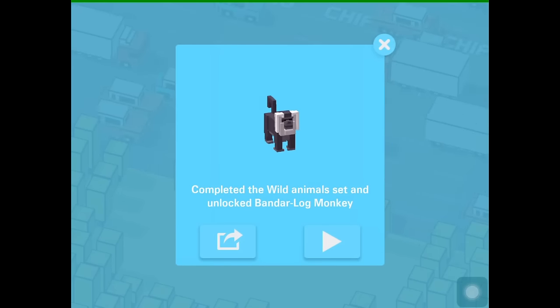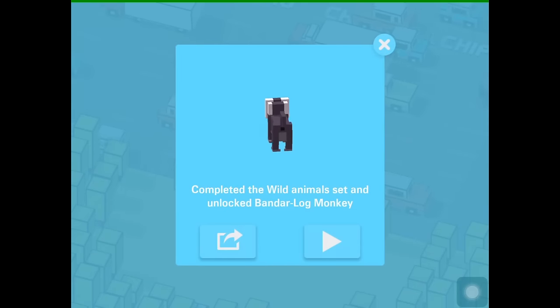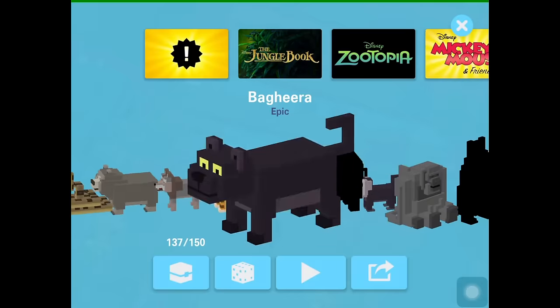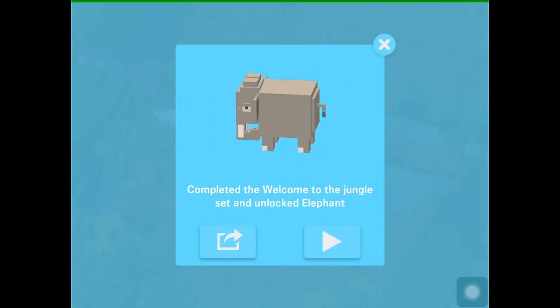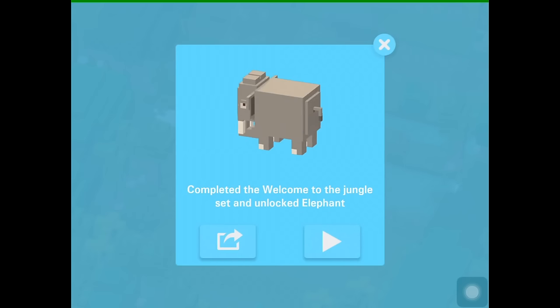Now here are the two characters which require a certain animal set. The first one is Bandar-log Monkey — you need the white animal set which consists of Peacock, Crocodile, Flying Squirrel and Vulture. Once you get them, this character will be unlocked. To unlock the Elephant, we have to complete the Welcome to the Jungle set which consists of Baloo, Kaa, Bagheera and Shere Khan.